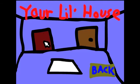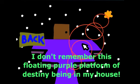Home, door, left door — run! Oh, that was close! Good reflexes. Hey, it kind of looks like a face — you got two brown colored eyes looking down right, and here's like a mouth with teeth. I don't remember this floating purple platform of destiny being in my house. Oh, so that's where I put my floating purple platform of destiny! Crazy man! I knew I misplaced it. And of course the floating purple platform of destiny takes me to the room of nothingness.